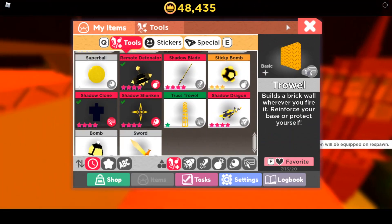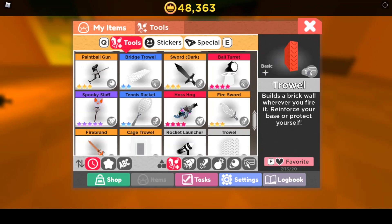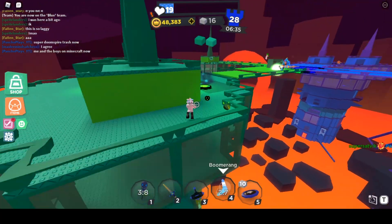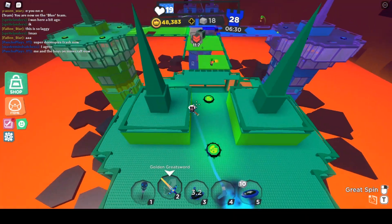Let's start with the newest reskins and weapons. Coming up first is the Spooky Staff, which is the reskin of the Hosshug weapon. While we're on the Hosshug weapon, we might as well go over its nerf of self-burn.